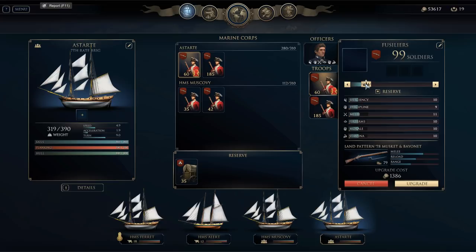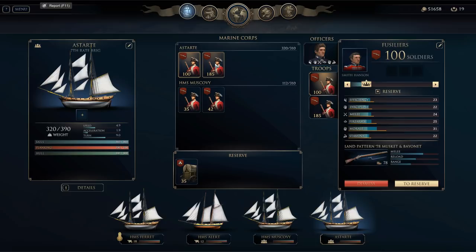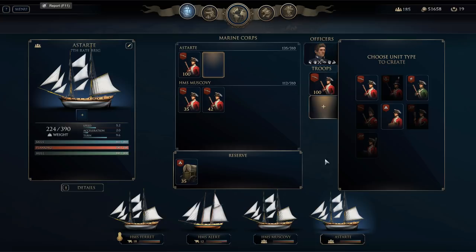We'll start with a hundred fusiliers. Let's see where that puts us on our weight — actually a little bit over, so we're going to have to bring that back. Let's go ahead and put this second Lieutenant in charge of them. You can see all the different stats available to each of these leaders: efficiency, discipline, melee, firearms, morale, and stamina. Let's go ahead and upgrade them. We've got a hundred there, so we're going to draw back Chamberlain's force just a tad to get down to the proper weight. Oh, I just totally dismissed that guy — that was really unfortunate. That's probably going to mess up my stats completely, so I'm going to go back and fix that.